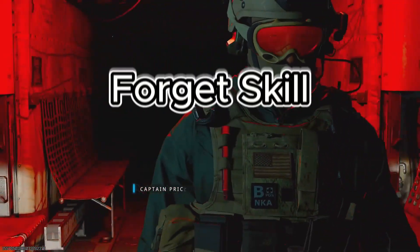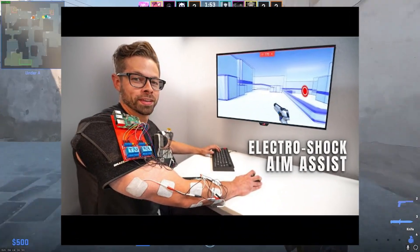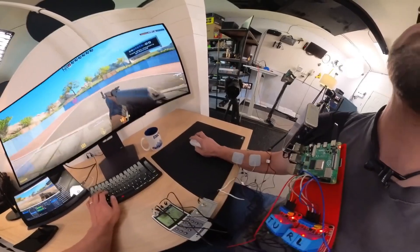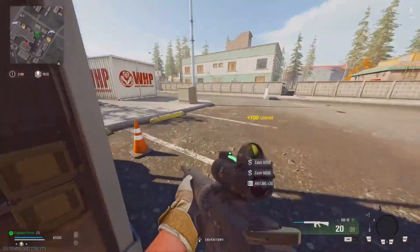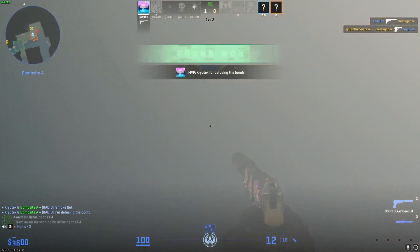Forget everything you thought you knew about reaction time. Forget practice. Forget skill. Because a YouTuber has just strapped electricity to his arm and built an honest-to-god aimbot that doesn't just tell him where to shoot — it forces his body to do it. We're talking bypassing human reflexes entirely. This isn't science fiction. This is happening right now in Counter-Strike 2, and it's about to change the game forever.